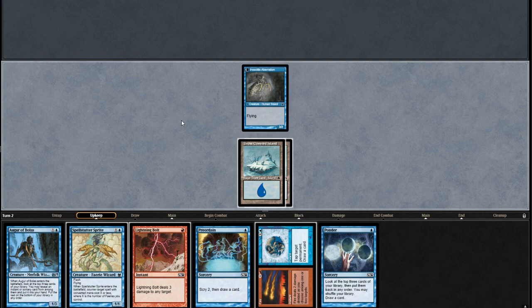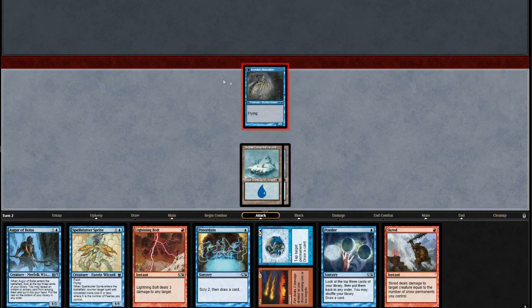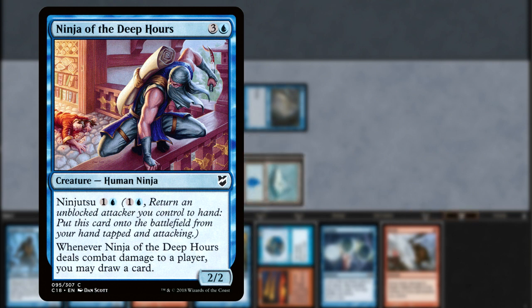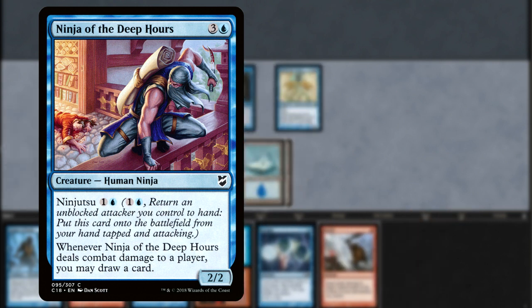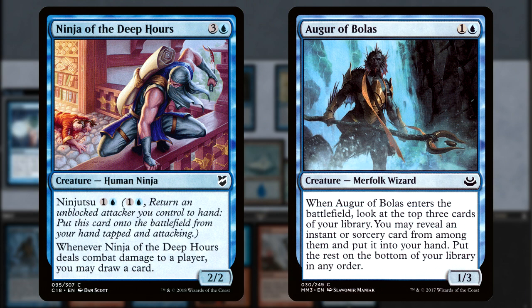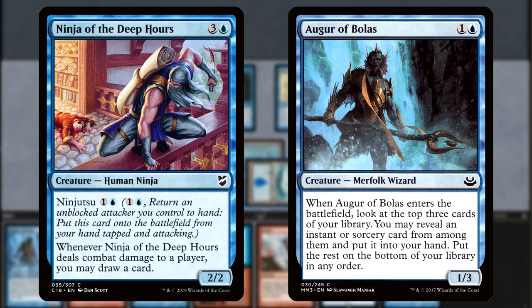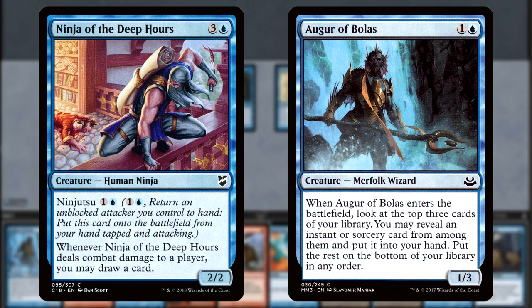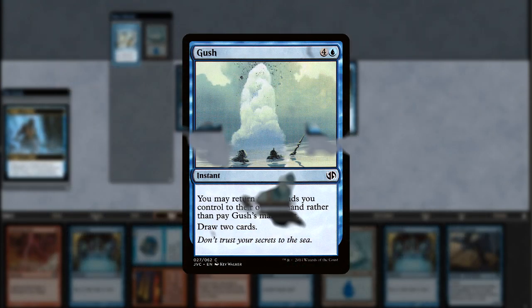Delver's cantrip and card advantage package are as strong as its creatures. Ninja of the Deep Hours is the key piece of this package and allows you to reset your fairies while increasing the clock and drawing you extra cards. Augur of Bolas is next — it replaces itself, blocks aggressive creatures really well, and can reset via Ninja of the Deep Hours for huge turns.